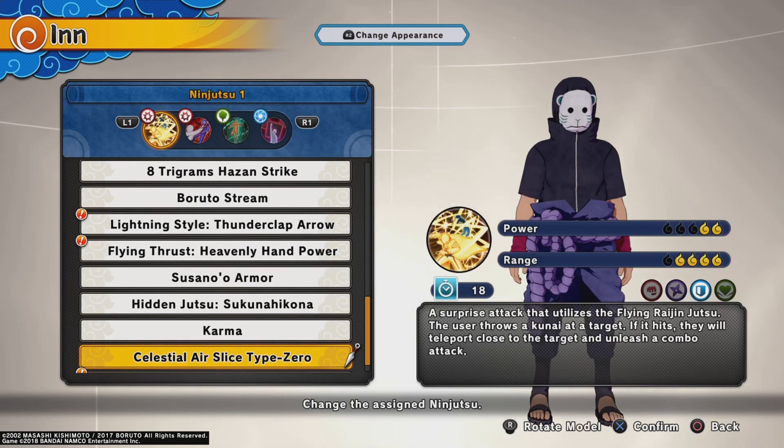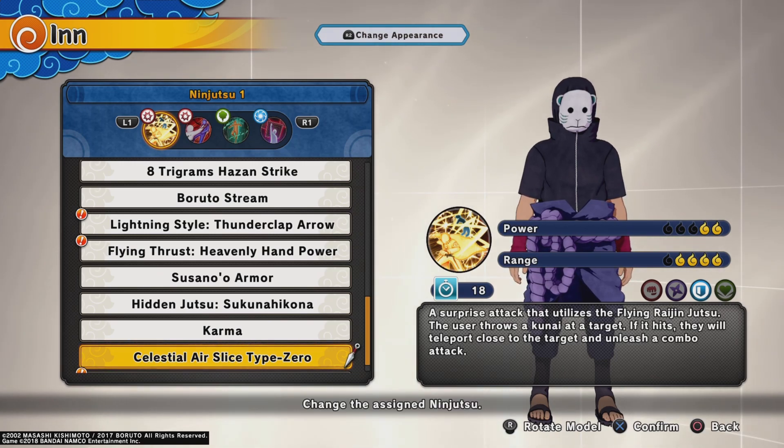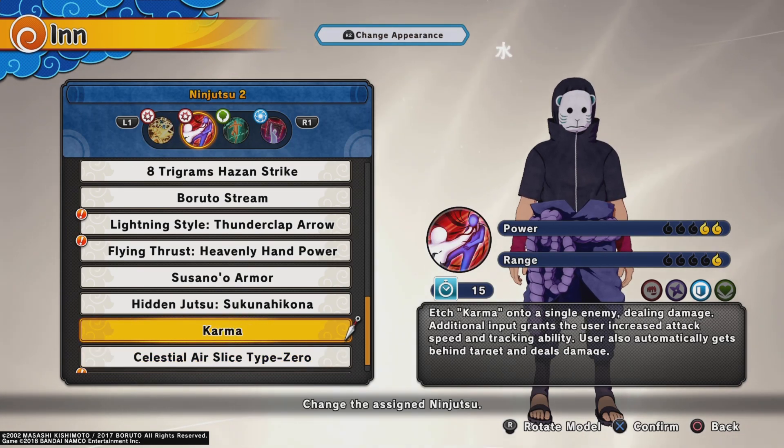For Ninjutsu 1, I'm going with Air Slice Type Zero — this is from the Edo Minato. That 18-second countdown timer is great. This move can hit anybody who's in range. If you're playing survival mode and you see two people fighting, throw it at them and you'll get both of them — it goes crazy.